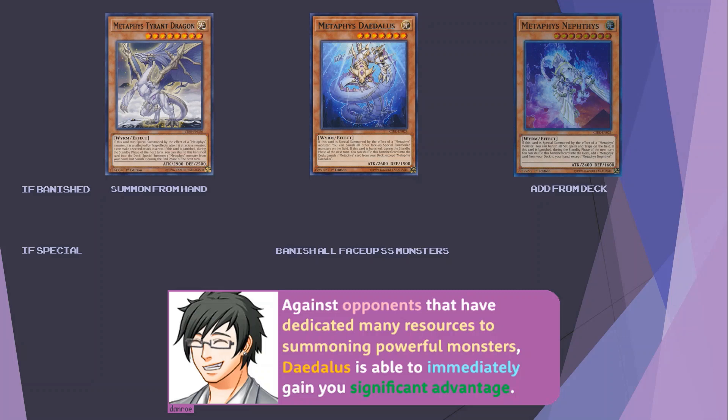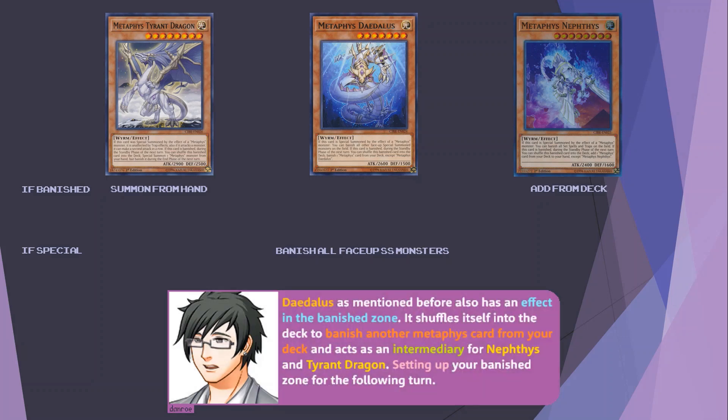The reason Metaphys is so good is because Daedalus is a relatively easy-to-set-up one-card non-targeting mass monster removal. Against opponents that have dedicated many resources to summoning powerful monsters, Daedalus is able to immediately gain you significant advantage. Daedalus also has an effect in the banished zone: it shuffles itself into the deck to banish another Metaphys card from your deck, acting as an intermediary for Nephthys and Tyrant Dragon and setting up your banished zone for the following turn.